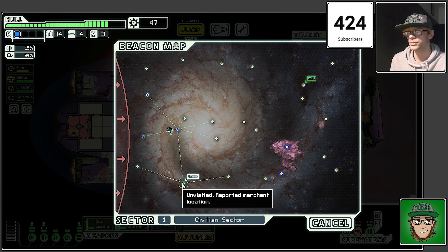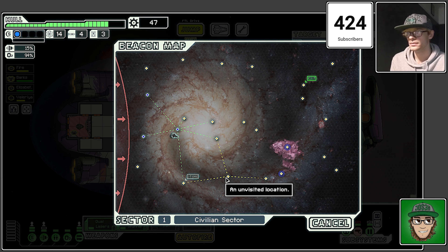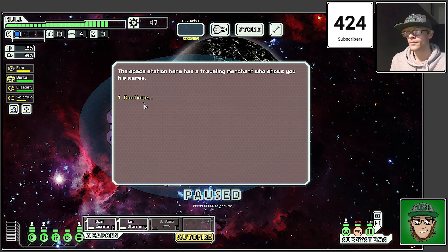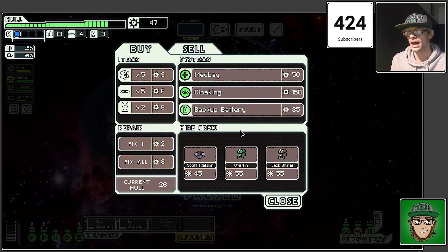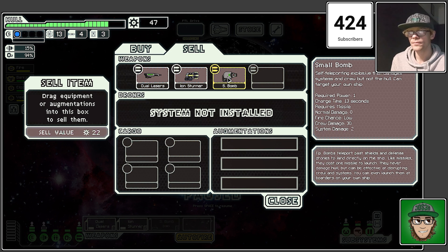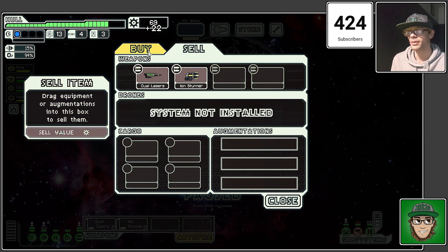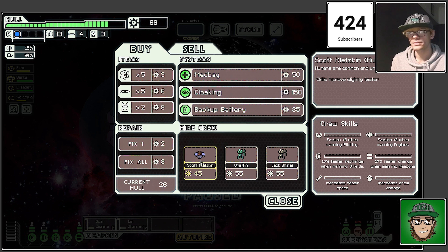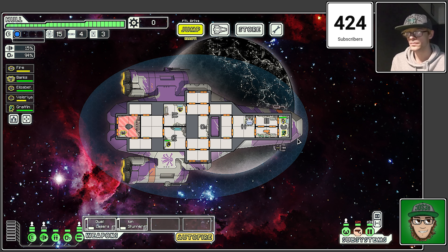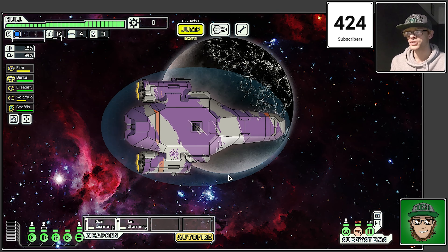Let's make that jump — oh, a store. Actually I am going to go straight to the store. They've got a small bomb — I don't want it targeting my own ship so I won't take that. Let's hire Graphing. Fix up the hull and buy some fuel. Graphing, you can work the doors and stay in the middle section where fighting is most likely to happen. Let's jump away.